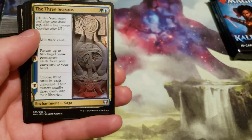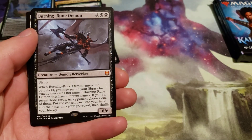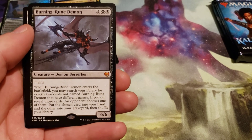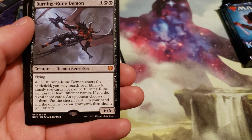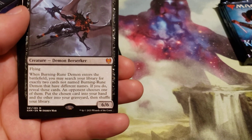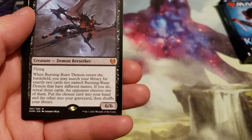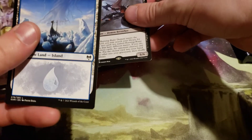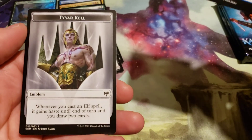Fearless Liberator, Three Seasons, Path to the World Tree — and the rare is a mythic. First mythic: Burning Rune Demon, cost 6 — 4 generic and two black. When Burning Rune Demon enters the battlefield, you search your library for exactly two cards not named Burning Rune Demon that have different names; if you do, reveal those cards — an opponent chooses one, put the chosen card in your hand and the other into your graveyard, then shuffle your library. Snow island and a Tyvar Kell emblem.